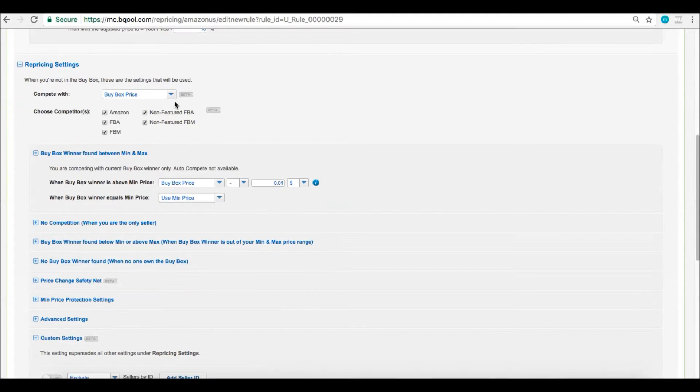Moving on — this rule will be competing against the buy box price, but you can change that to lowest price if you'd like. Just like with buy box settings, you would choose your competitors here. Where you see 'buy box winner found between min and max,' you decide if you want to beat, match, or reprice up against the buy box price and by how much. By default, you will beat the buy box price by a penny, but you can also choose to match by putting zero, or reprice up by changing to plus. You can also use a percentage instead of a dollar amount.